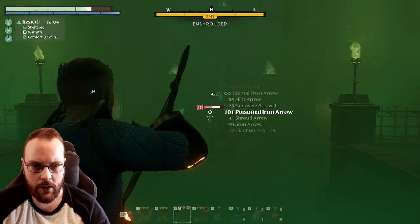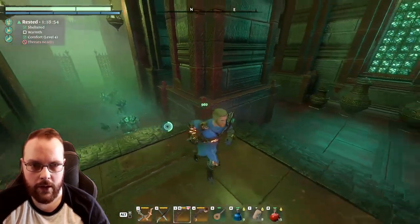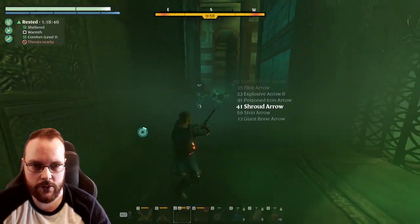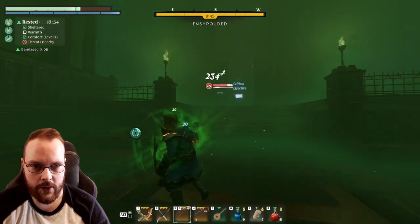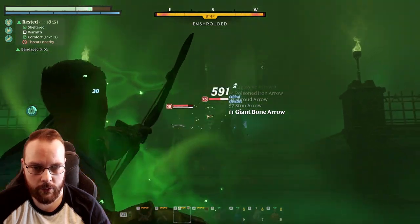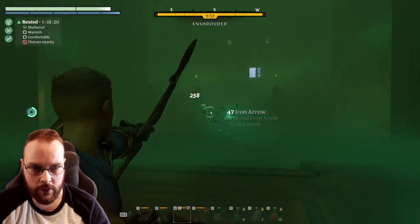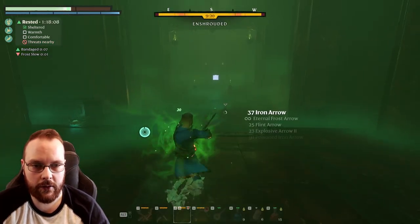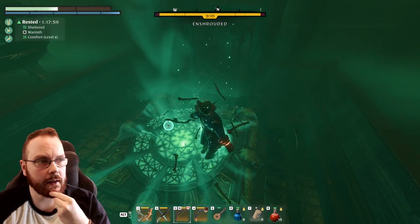Let's start off with poison arrow — poison doesn't necessarily work against these people. Not too much damage. I could also aim in — that's better. Stun arrow — he is stunned. And bone arrow — it does a lot of damage, very much so, but I need to take precautions. Let's find a bunch of enemies and try the exploding arrows, because the exploding arrows were bugged in the beginning. Let's gather all of them up — fire. Not too much. I'm also destroying everything I'm standing on.